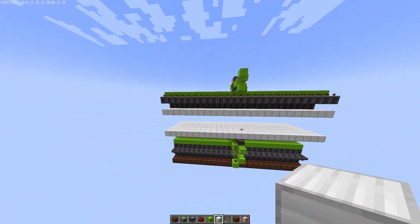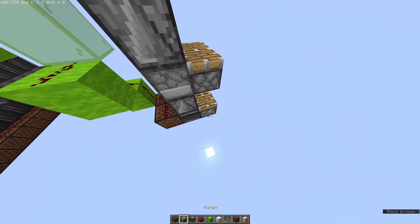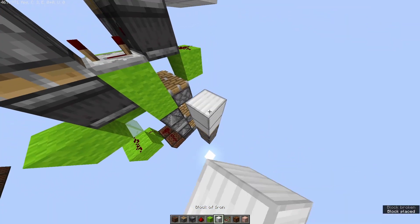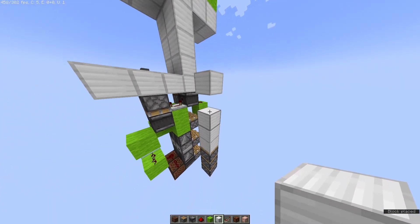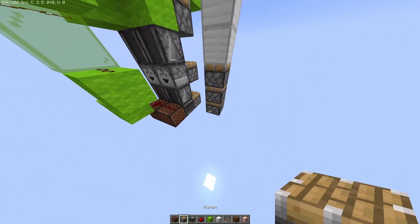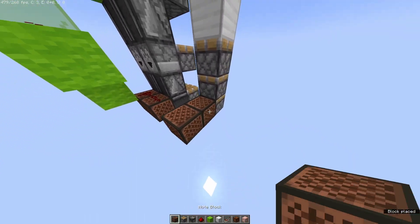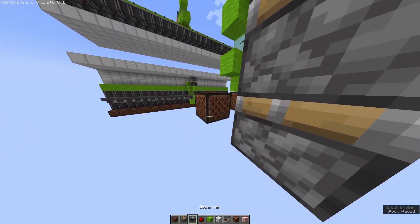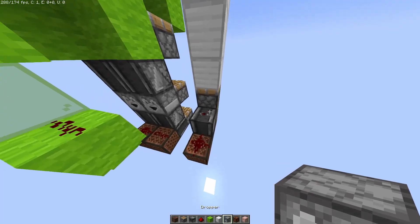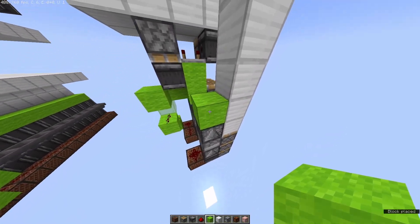If you want to make it bigger, like I have here, then there is a smaller slice you can build. So if we come off a block here, we're going to place three pistons up, and then five blocks like that. Then we're going to take some note blocks and put them there with redstone on top, and then observers, and then our dropper, and then another observer, and some redstone like that.